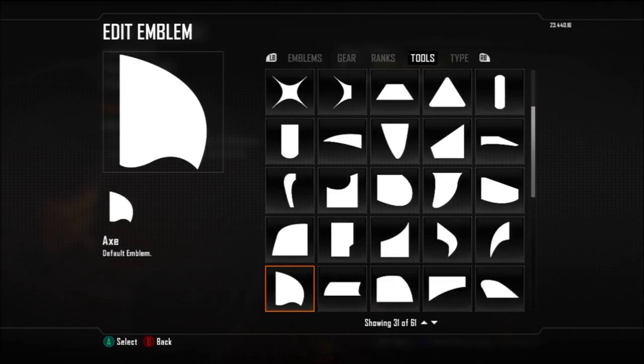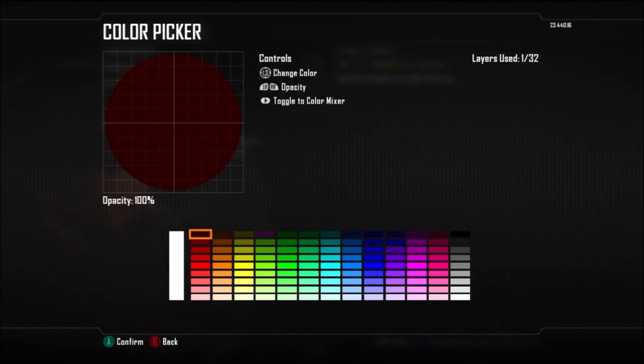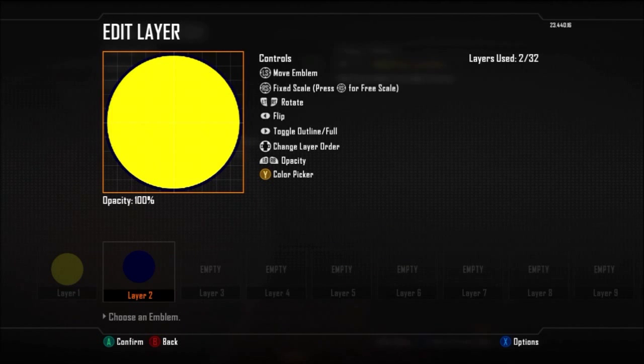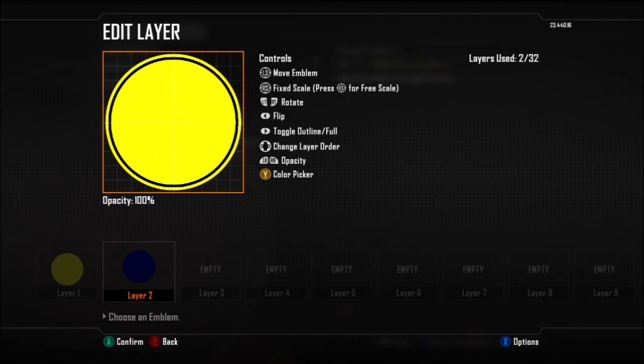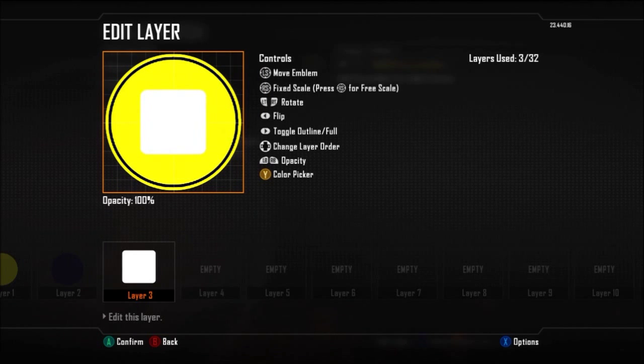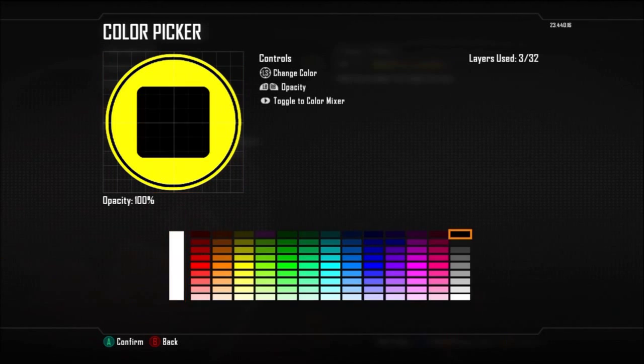Hey everyone, this is AVGV Gaming, bringing you guys episode number 22 of this Black Ops 2 Emblem tutorial for the football badges. As you guys can see up on screen, we have another subscriber request, which is the Club Americas, or America. This one's from the League MX, if you guys don't know from this club,